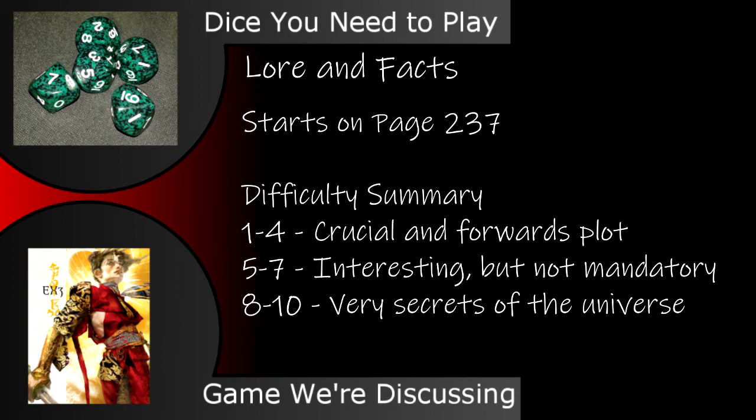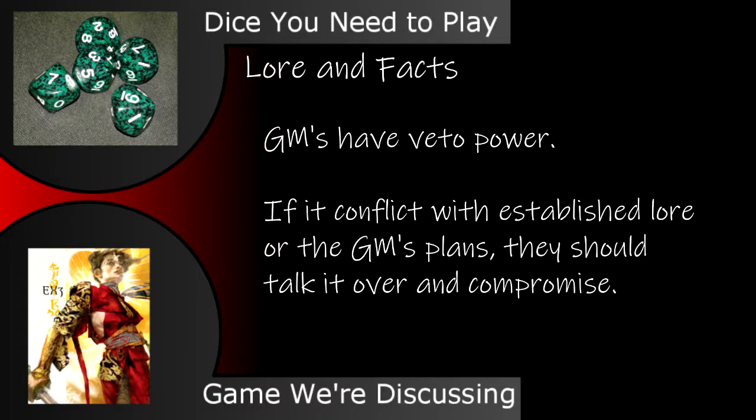1–4 successes if it's crucial and forwards the plot of the game, 5–7 if it's interesting but not mandatory for people to know, and 8–10 if it's one of the very secrets of the universe. The GM, of course, possesses veto power, and may work with the players to revise the proposed fact if it conflicts with either their current established facts, or with the things the GM has planned for later. Just be sure to have this discussion before rolling for introducing a fact.